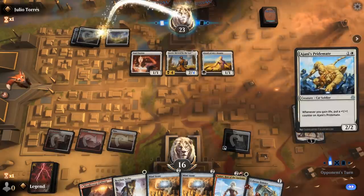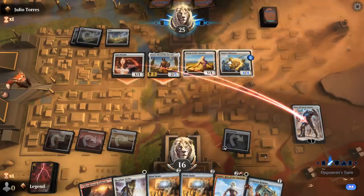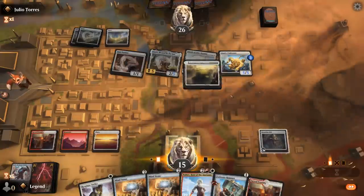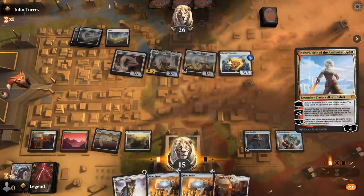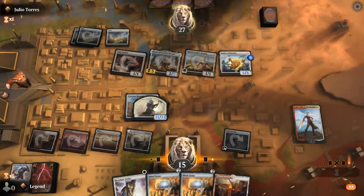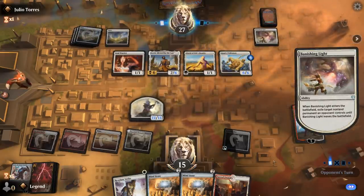We'll wait and see if making an 11-11 token is enough. Now that they've gotten an Ajani's Pridemate I'm not so sure. Stick to the plan — play Hammer, play Nahiri. They can decide to sacrifice Alseid to make one of their creatures have protection from white to get past my token. Banishing Light is just gonna get rid of my Hammer altogether.